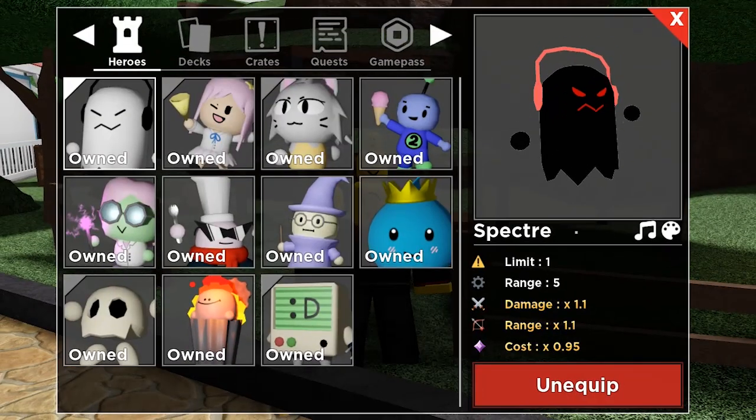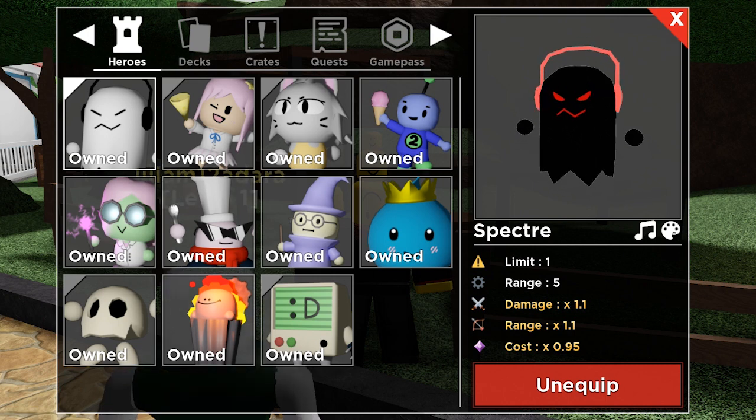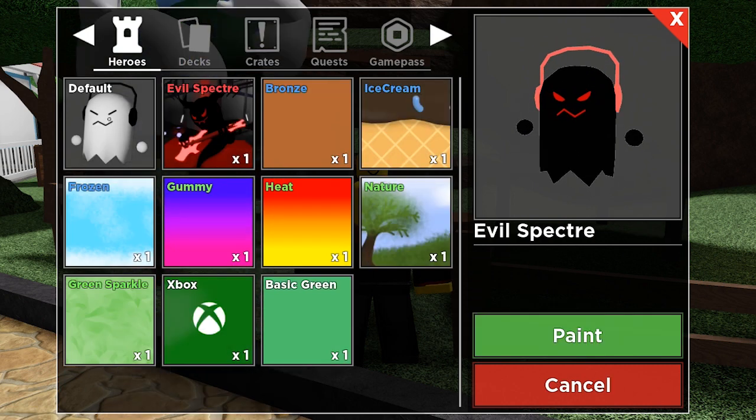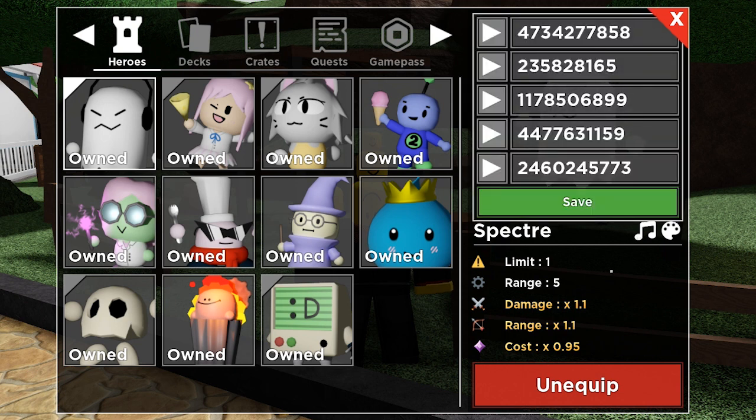There is however one final thing I want to test: if we change Spectre's skins, will the music stay the same? Our music is this number — the first number is a 4 and the last is an 8. We change the skin to the default paint, and it still saves. Amazing — he thought of it, it's super cool.